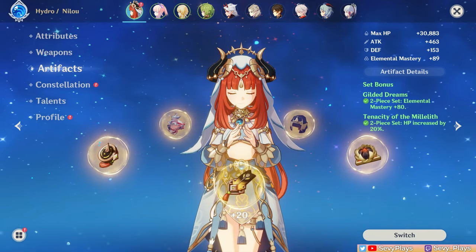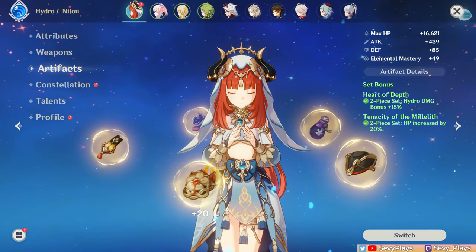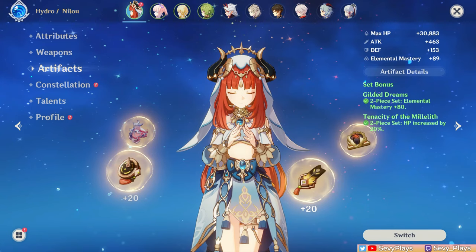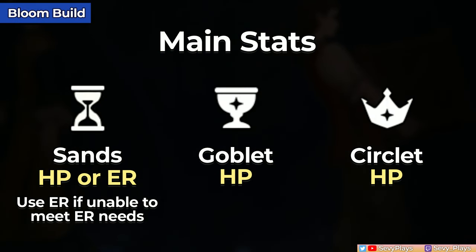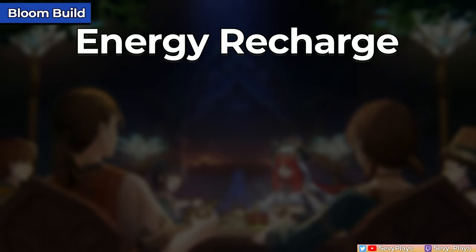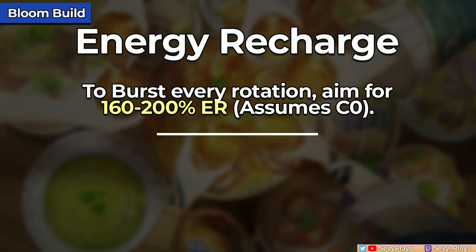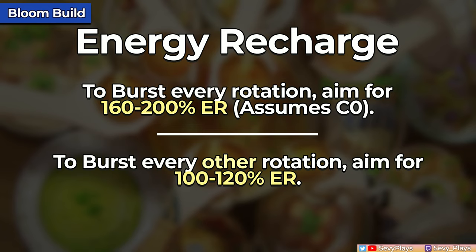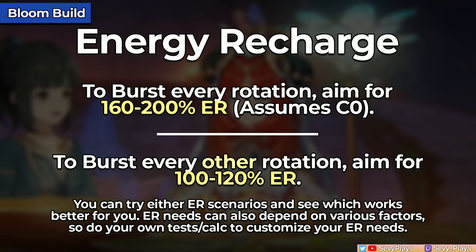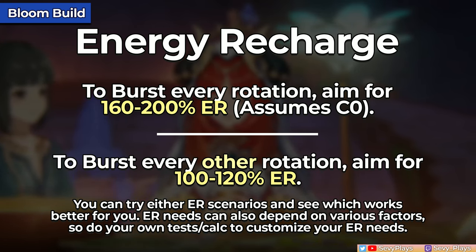With Nilou's artifact and weapon builds, there are two templates to follow — you'll either build her for her bloom playstyle, or for a more traditional hydro DPS. My recommendation is to build her for blooms, as it's the most optimal and easiest route. Starting with her bloom build, the artifact main stats are very straightforward: HP or ER sands, an HP goblet, and an HP circlet. Regarding her ER needs, you can either target her to burst every rotation, building around 160–200% ER, or avoid that trouble and burst every other rotation, which lowers her ER needs to about 100–120%. While bursting on cooldown has benefits for hydro damage and application, you don't have to be overly concerned with optimizing that.